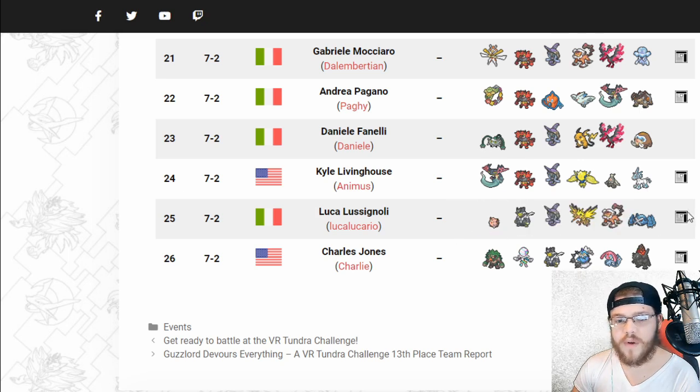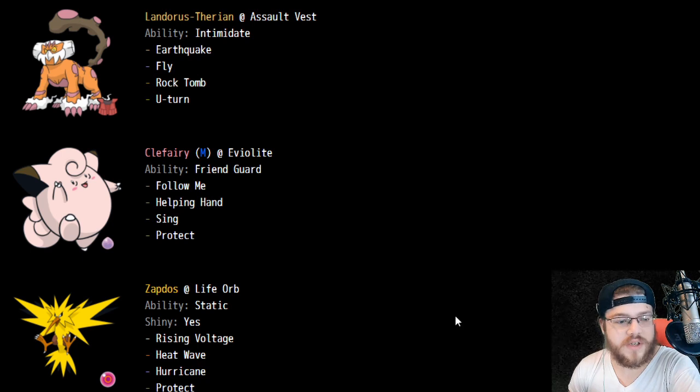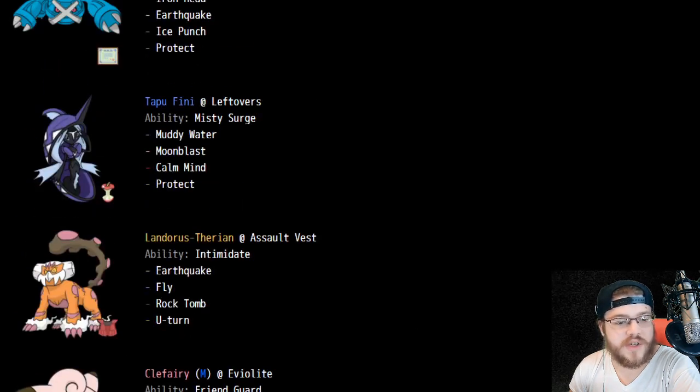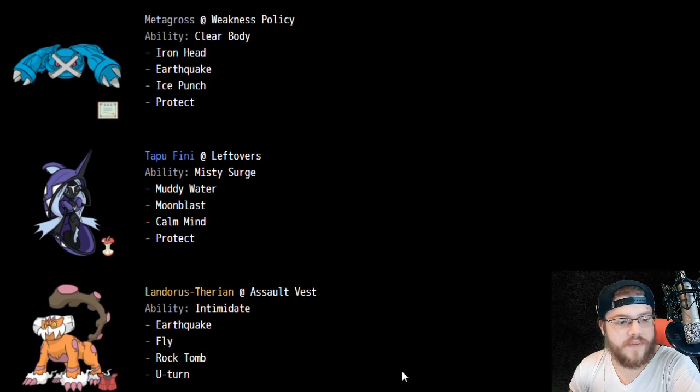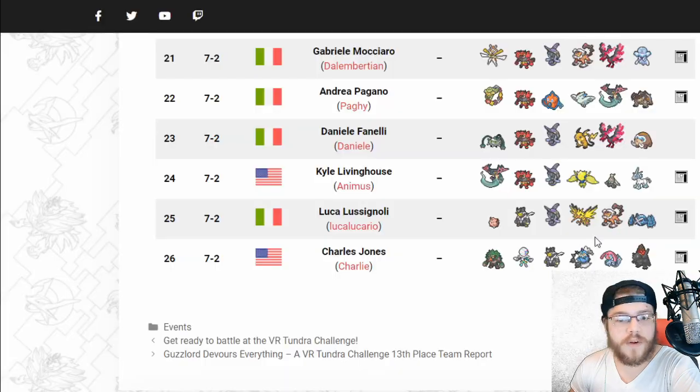We've got Clefairy here, which is cool. This is going to be another weakness policy Zapdos — no, it's Life Orb. So it's Life Orb with Rising Voltage, Heat Wave, and Hurricane — pretty good stuff. This looks like a Dynamax Zapdos most of the time. Dark Urshifu with Focus Sash, Clefairy with Eviolite of course. Leftovers Tapu Fini, which is interesting.